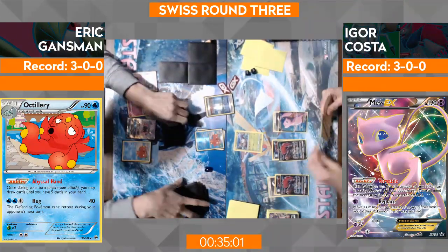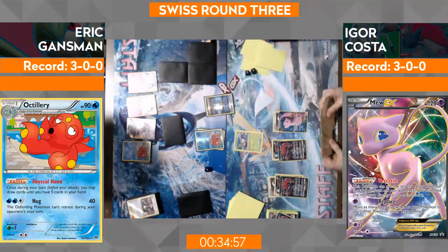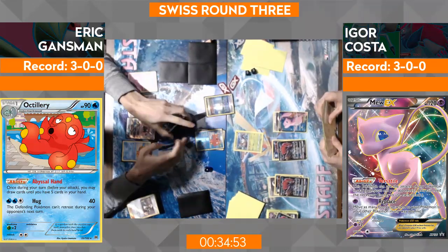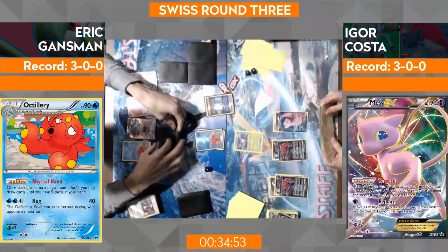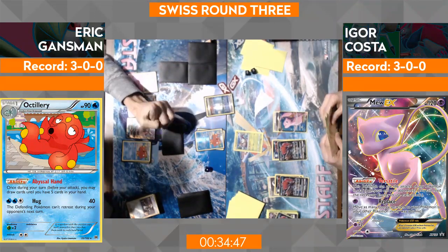We still have Gardevoir, and we still have two Abyssal Hands. Curious on his Float Stone count — zero. Zero Float Stone. I think he's just kind of accepted it. Maybe he can hit a Guzma, maybe he's just going to get knocked out. Should be fine.